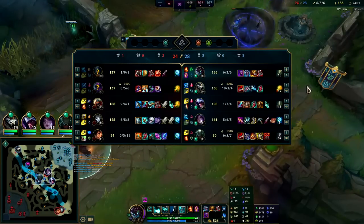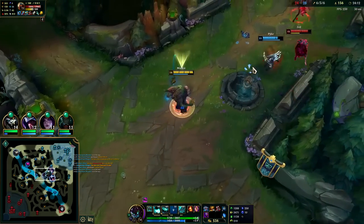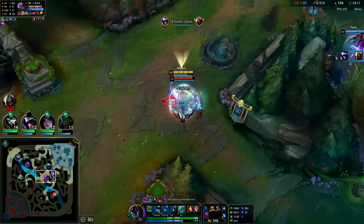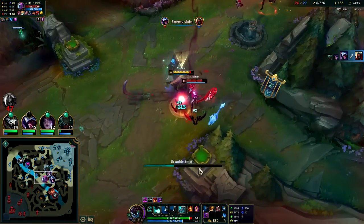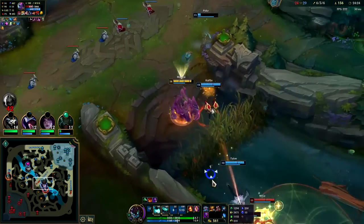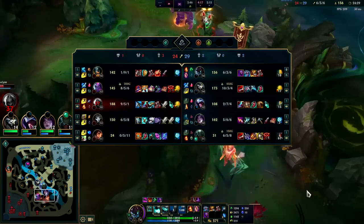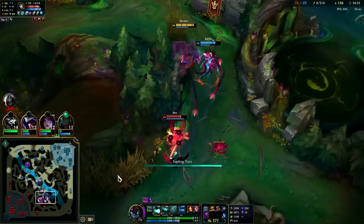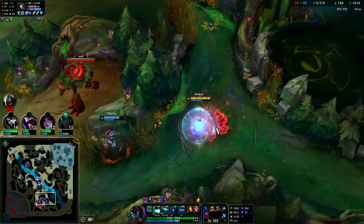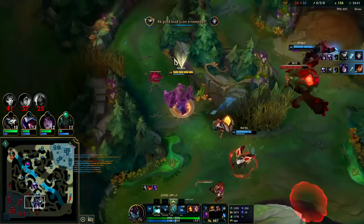I'm moving 380, he's moving 410 — what in the world, he's quick. Tried to get the Evelyn — W, get the Q, R. We put the R sideways on her to get it a little bit quicker. She ends up getting away with her R though, she was in the bush. That Milio thing is outrageous — W into Q, it's an AOE slow. Nice nice nice.